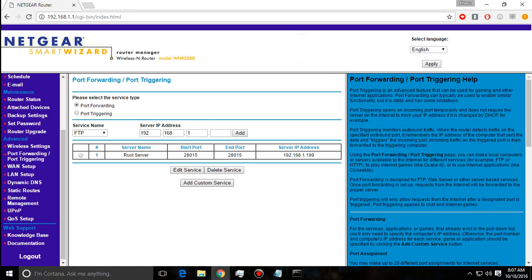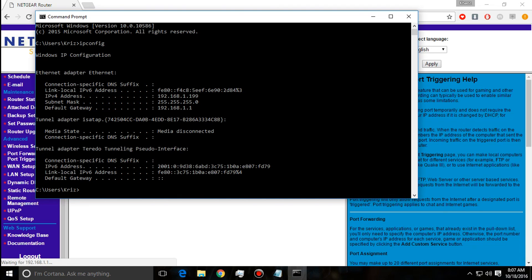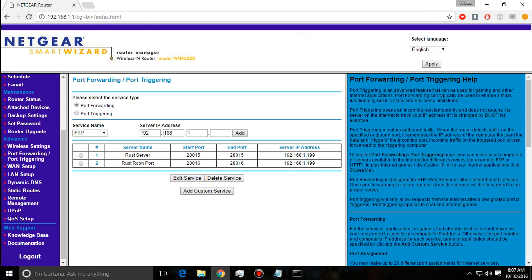I also want to open port 28016 for the Rust admin/RCON tool. If you don't use a Rust admin tool, you don't need this step. I'll add another custom service, name it 'Rust RCON Port', set both the start and end port to 28016, and again use 199 as the last IP octet. This opens the port strictly for my computer so it doesn't conflict with anything else on the network.